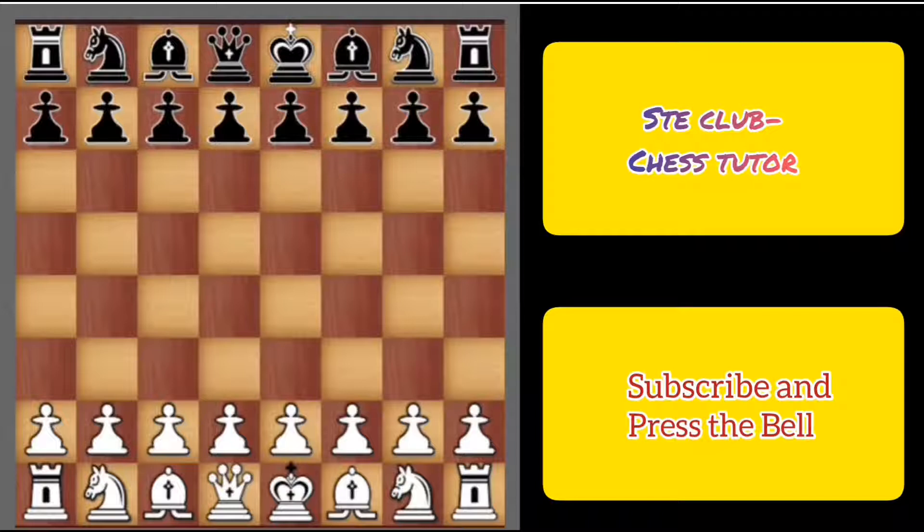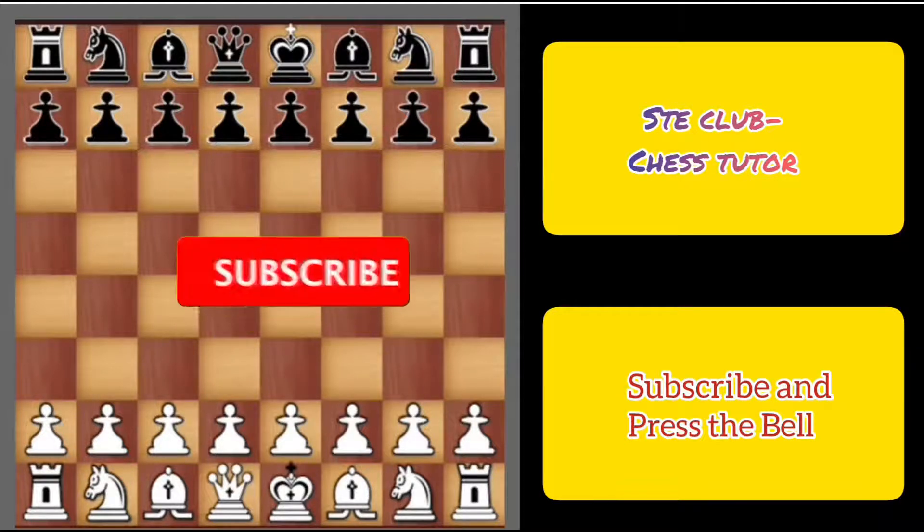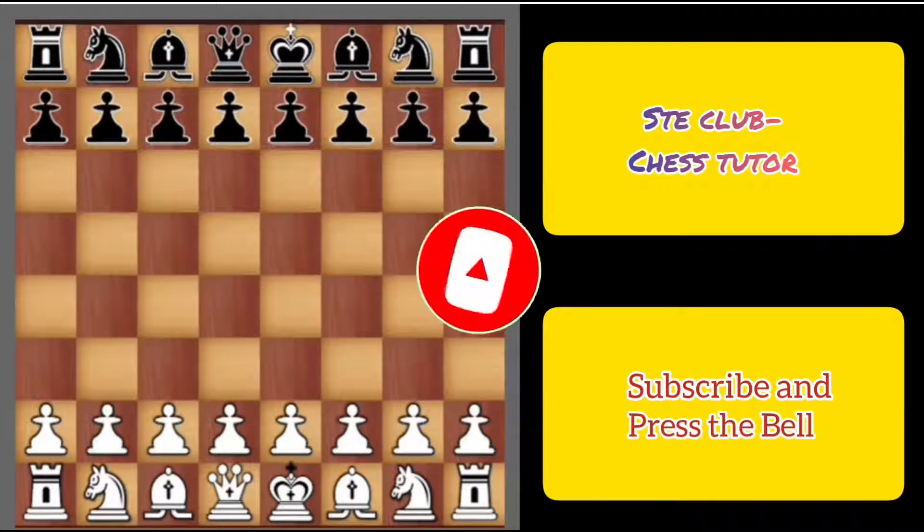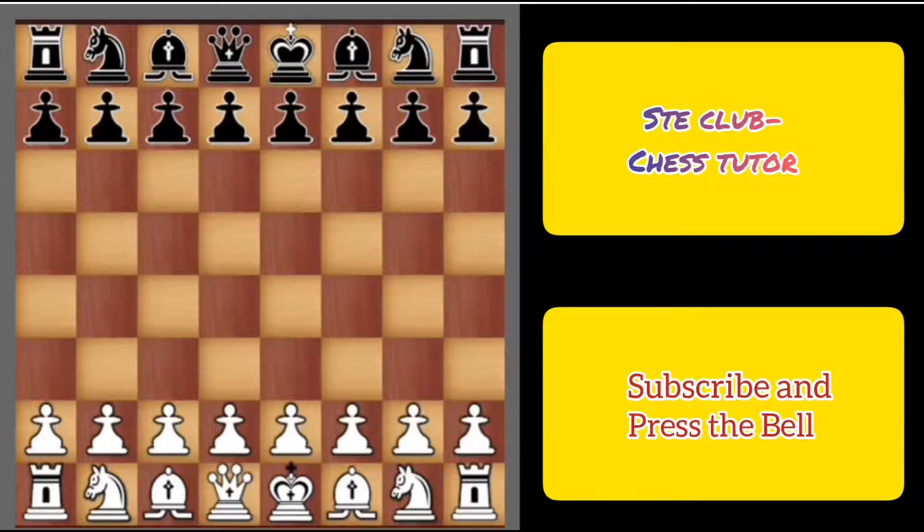Hello everyone, this is SD Club. Today I will share with you a beautiful chess game which was played between Thompson versus Morphy, Game 2 in the American Chess Congress in 1857. Like every day, today there is a beautiful chess puzzle at the end of the video, so stay tuned to see everything. I am coming back after the intro.